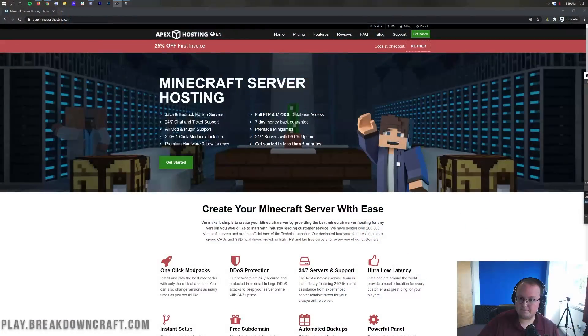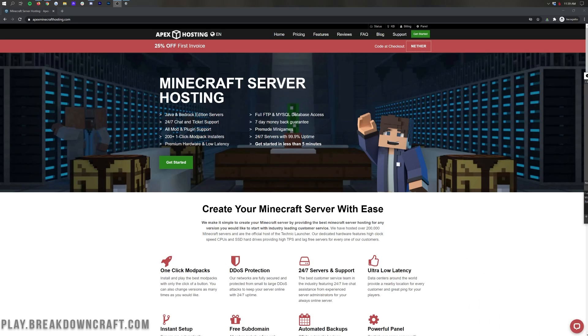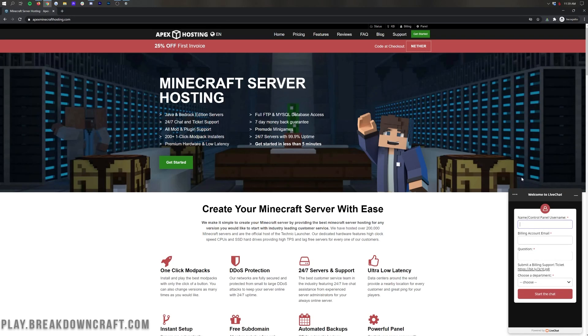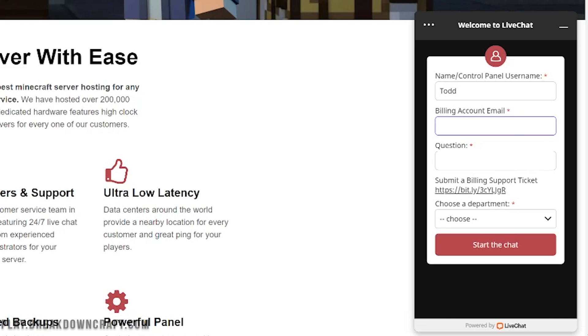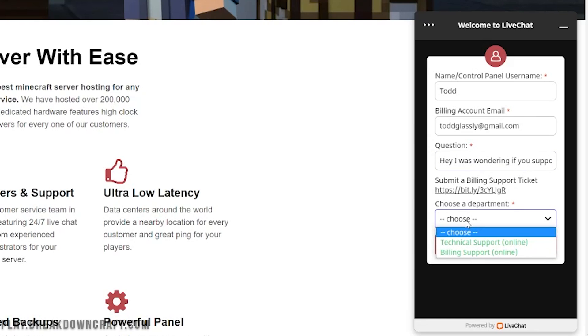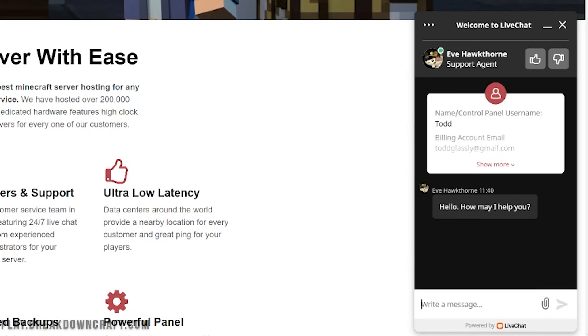We're transitioning into the web browser — this is the Apex website. I'm going to hide my facecam. Down in the bottom right you can see the support icon; clicking it opens their live chat. We're in an incognito browser. I'll use a random username — Todd — with a fake email, and ask: 'Hey, I was wondering if you supported Sky Factory for servers.' Choosing the technical support department and starting the chat — immediately we're connected to a support agent named Eve.